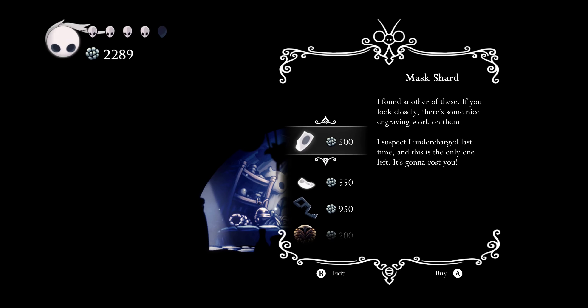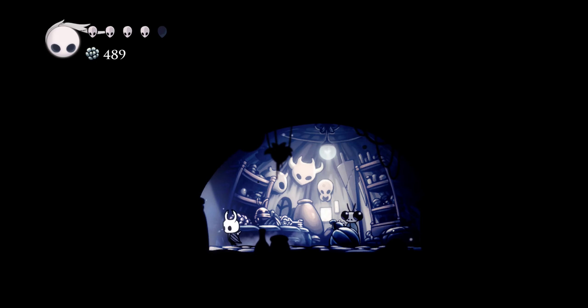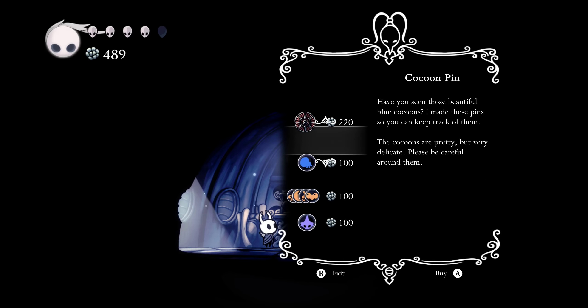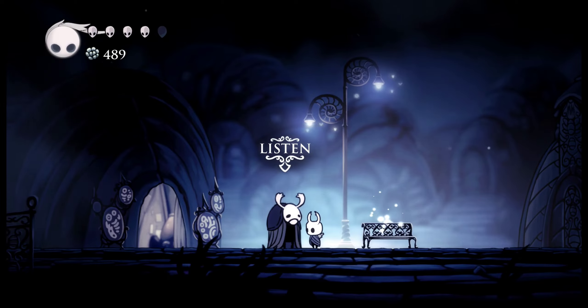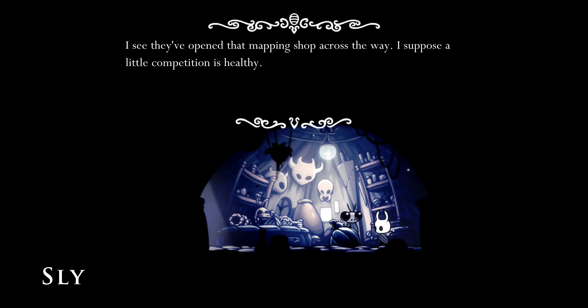The shop! We can buy more vessel fragments, musk shore — oh, I wanna buy them! A simple key, and I don't wanna buy this one. I want to buy this lantern — let me buy it, why not. Item purchased! And let's buy this thing too — the thing that shows us where the character is on the map. Oh, it's a charm and I don't have a place for this charm.